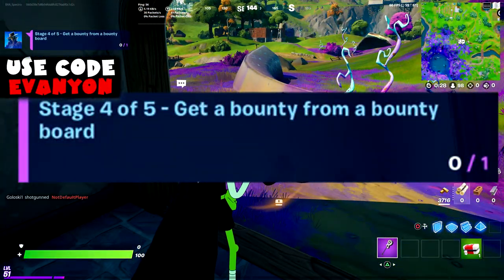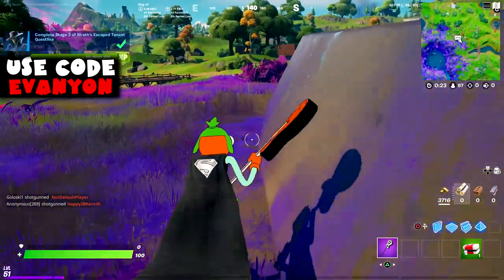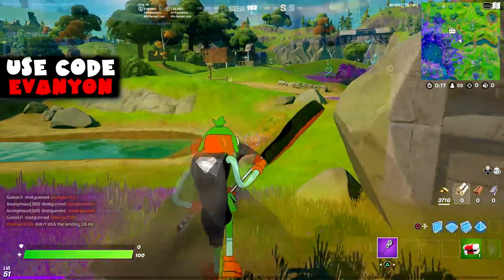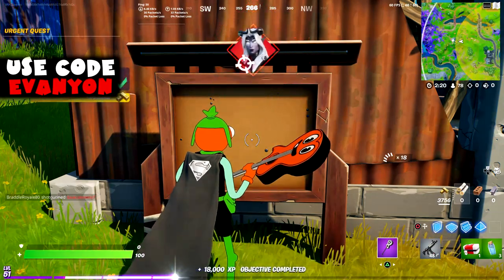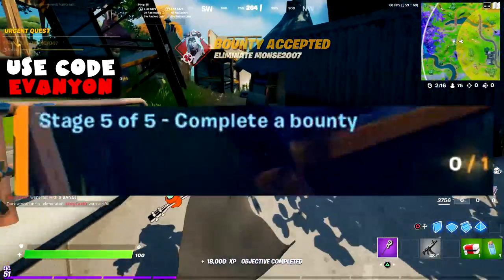Stage four: get a bounty from a bounty board. I'll show you a map of all the bounty boards. There's one really near here — I'm going to try to go to the ones near the characters that have the review storm circle option. Here it is, the one near Taurin. You just need to initiate it — you don't actually need to complete it for this stage.